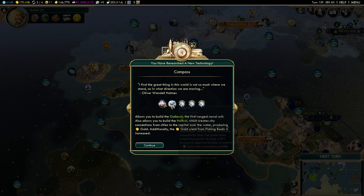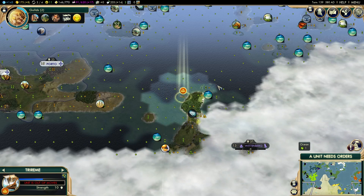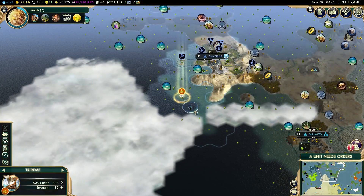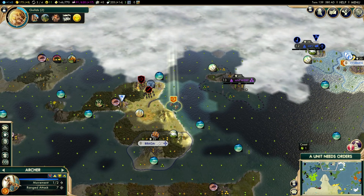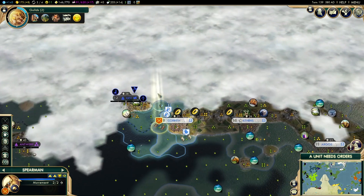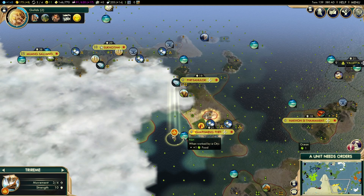We get an additional trade route, which is the most important thing, and we extend the harbor range — maybe we can build that to get a connection. We head around to clear up this part of the map. I like to have a good idea about what the map looks like.